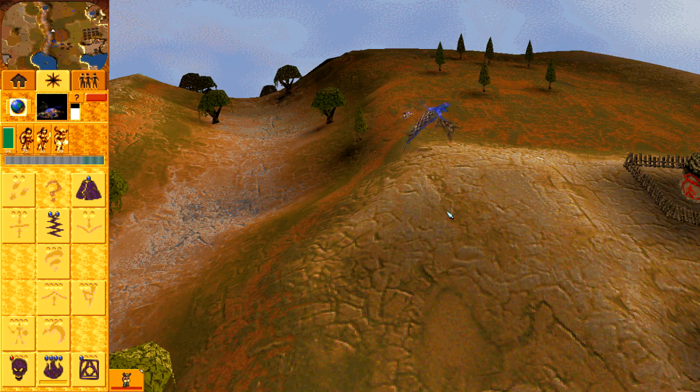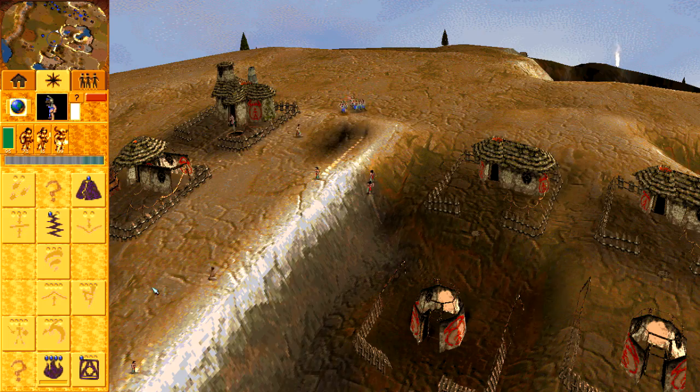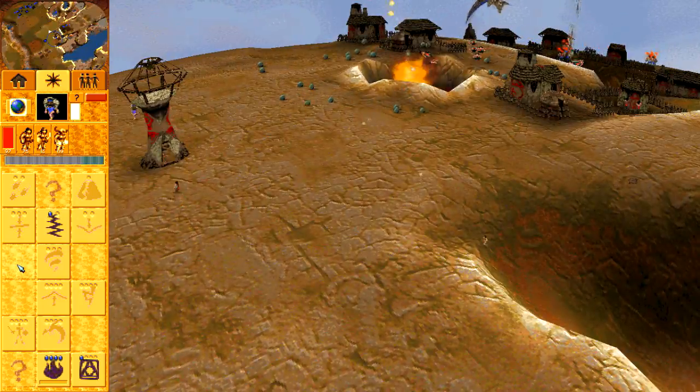An Angel of Death in a dried-out river? Check. An Earthquake that can devastate a poorly constructed settlement? Check. Bloodlust in a game that requires many trained followers? Yes please. A Volcano? Yeah, I guess.